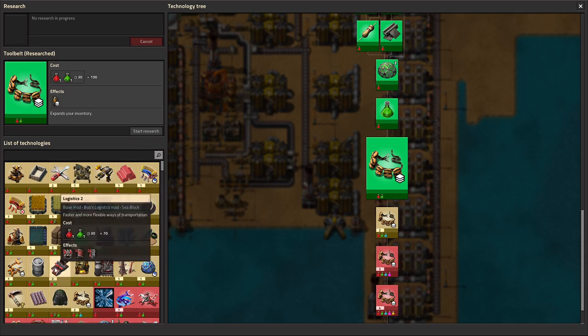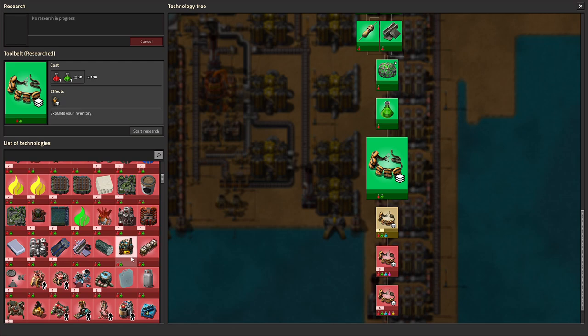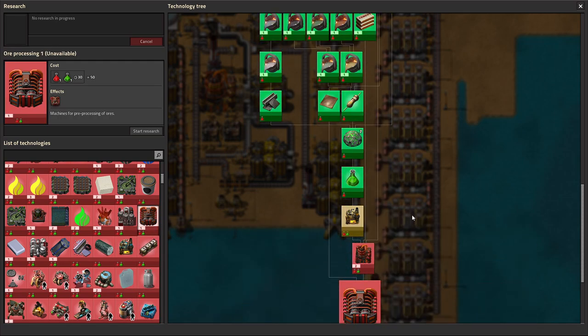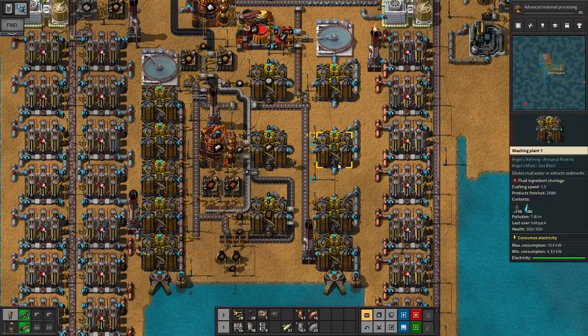We said we wanted to head towards the advanced processing of this. Do we get robots first? I think not. Having robots would be nice, but we need the materials to make them, so I guess we won't.